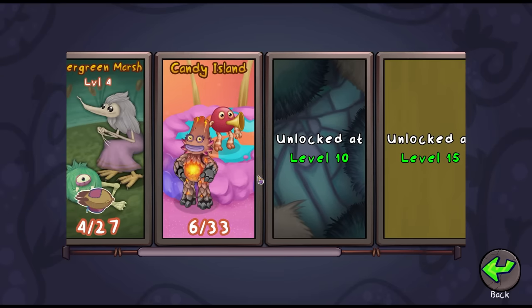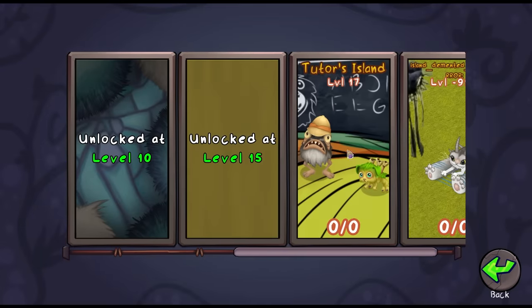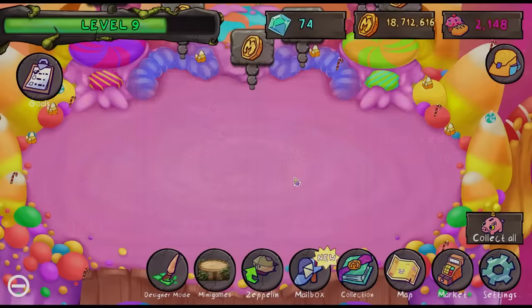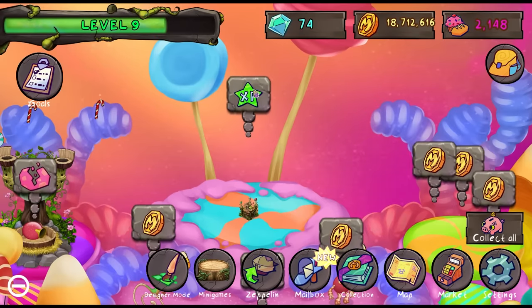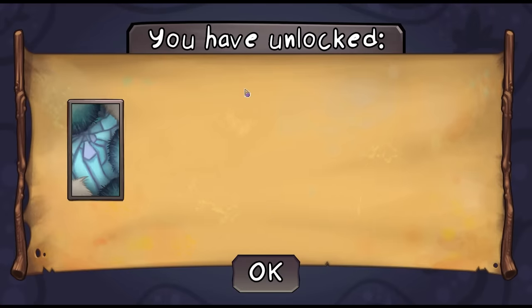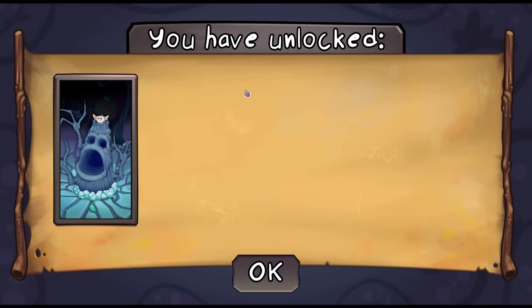Look at this — unlocked at level 10. You might see though, I'm not level 10, I'm level 9. But we can go ahead and get straight to level 10 by going to Candy Island. If you see here I upgraded my castle — we can collect this XP and if I'm right this should put us right to level 10, and it does. We go straight to 11 actually. And look at that, we unlocked the new island.